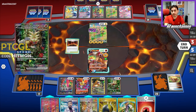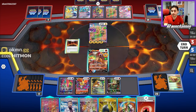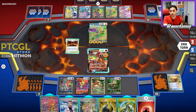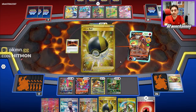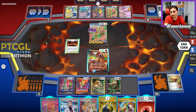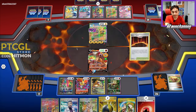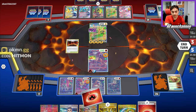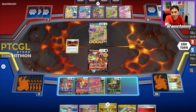We have the Counter Catcher to help us hit into something on the bench. I think we'll want to start by getting rid of a Sada, getting the rest of the energy out of the deck. We can get this Gouging Fire powered up no problem and maybe knock out the Iron Hands, but then they can return KO with the Hands on the bench — a bit risky. We can also start getting the Mew ready at some point. We'll start with Fleet Footed. The play is we just hit into the Hands and don't give them the Heavy Baton. I'll go for the Magma Basin play, start getting Delphox ready on the bench.